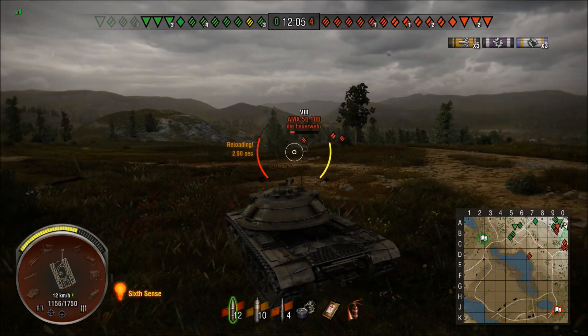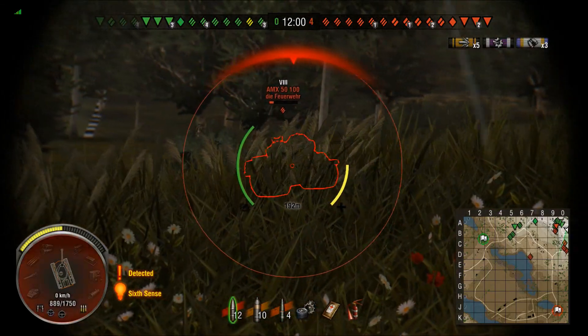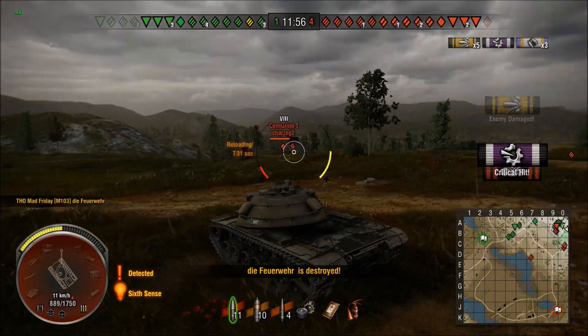And that is a mistake there - I shouldn't be turning my turret. I should be using my RB button, locking my turret forward, and then looking around. There we go again - more damage taken. Down to half health.